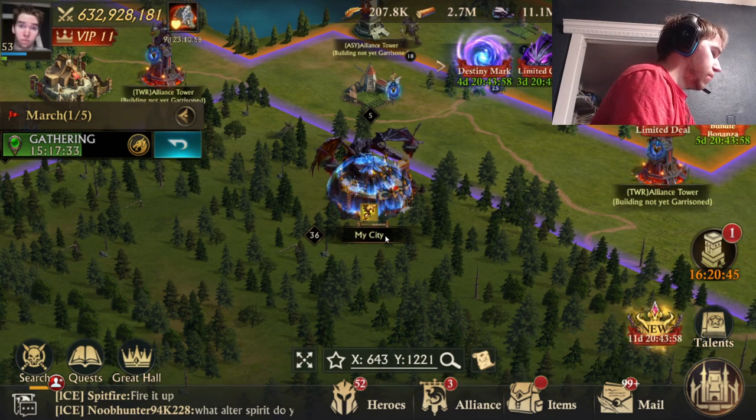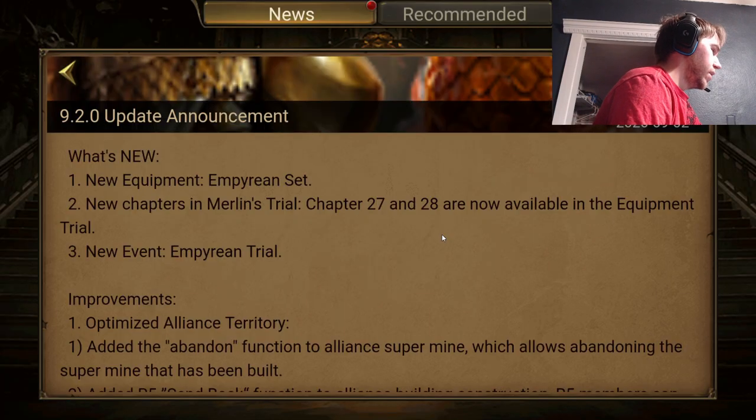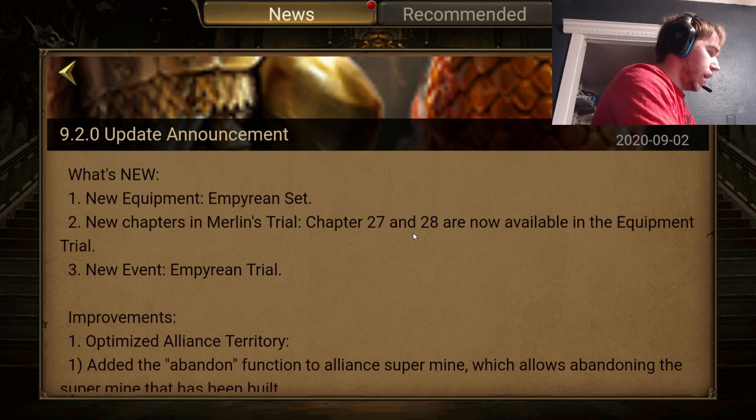How long ago was the Empyrean patch? Like a few months ago? As you can see, the Empyrean set was released on 2020-09-02, so that's about five months ago. Five months ago, people were spending $1,200 to get a full set of Empyrean, just like right now people are spending $1,200 to get a full set of Hell's Bane. Just like every five months, you're going to have to spend $1,200 just to have the newest, baddest equipment. That's a lot of money just for equipment.